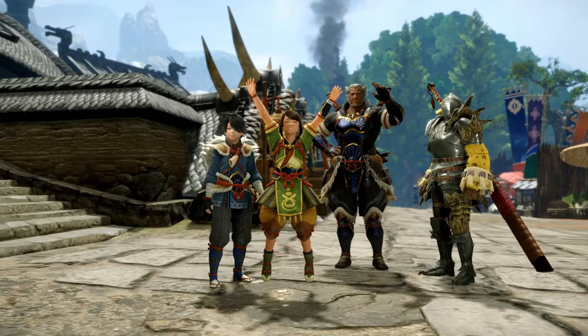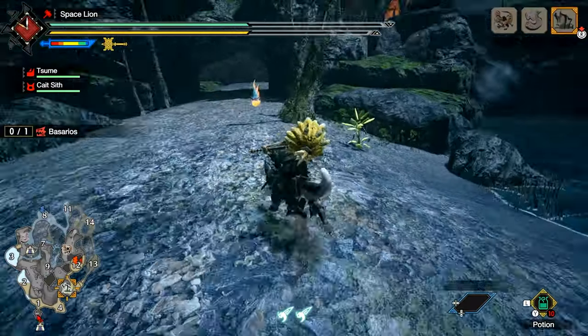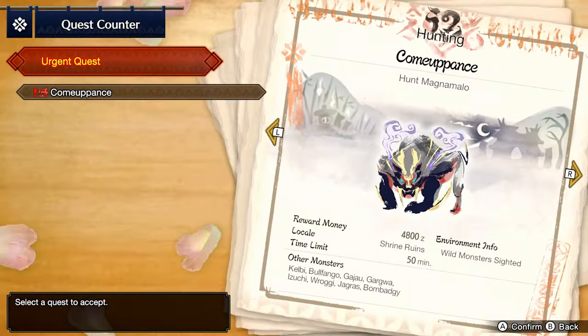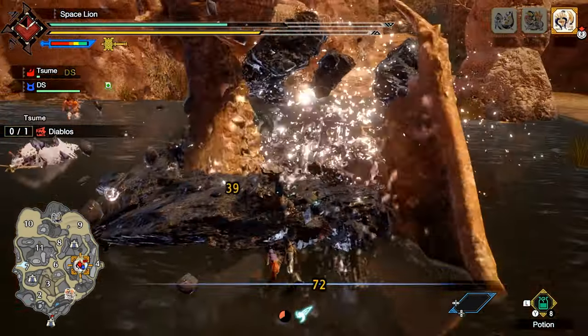The other thing that drew me to Rise is its art direction. The setting is a sort of feudal Japan with fantasy elements, seen in the design of the village and the maps, the characters, and especially the monsters, who were all initially presented via their wanted posters in a beautiful Japanese watercolor style. These monsters, especially the bosses, are incredible. Each have their own quirks, abilities, and weaknesses.